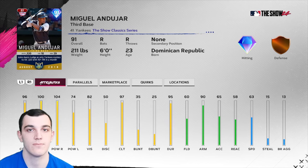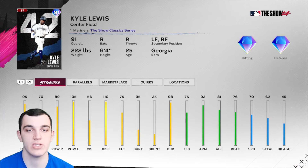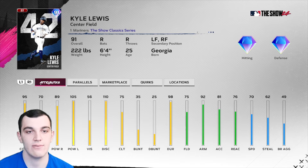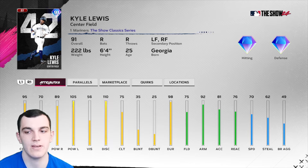Andujar is just a really good hitter — defense is never going to be there with his cards. Continuing with the base tier, we have Kyle Lewis, the 42 Series card from MLB The Show 21. Good contact right, great power right, but contact left is only 70 and clutch is 75, which is a little concerning. Defensively he's average — silver is around average — with a really good arm at 92 arm strength.